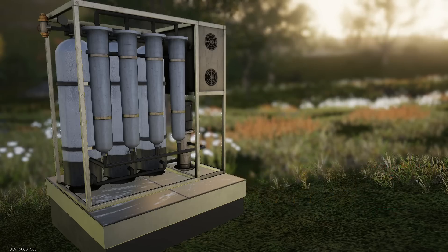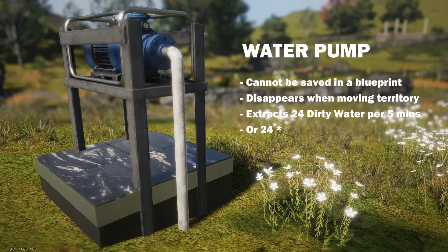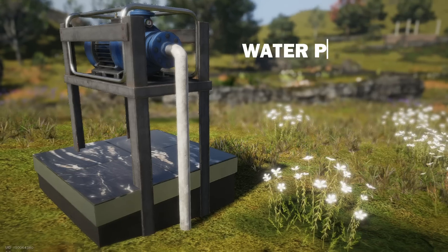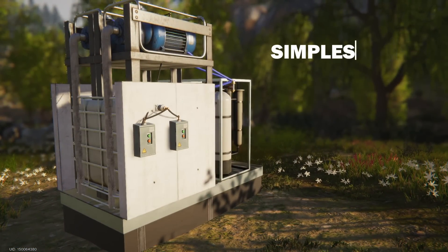In regular uncontaminated areas of the map, each pump extracts 24 units of dirty water every 5 minutes, or 288 units per hour. This means you need 2 pumps to produce 480 units of dirty water per hour. Based on these calculations, we can build the simplest water purification station, which will consume 30 watts of power.